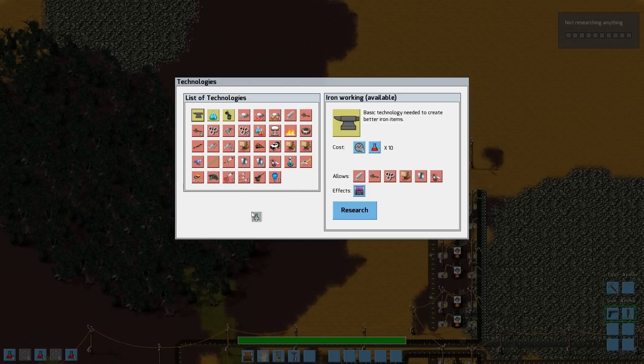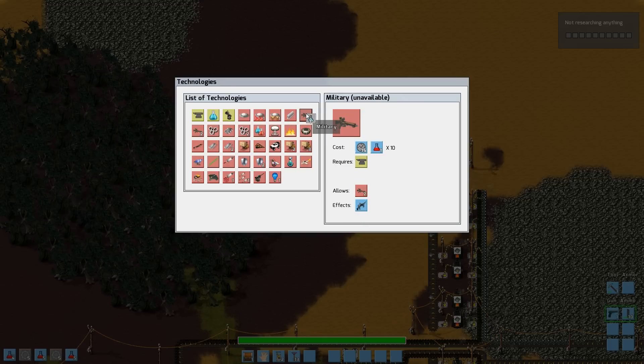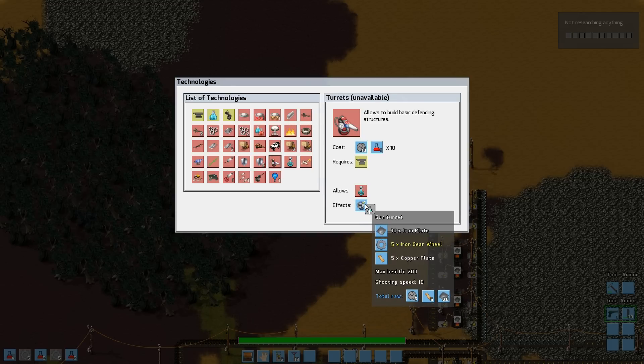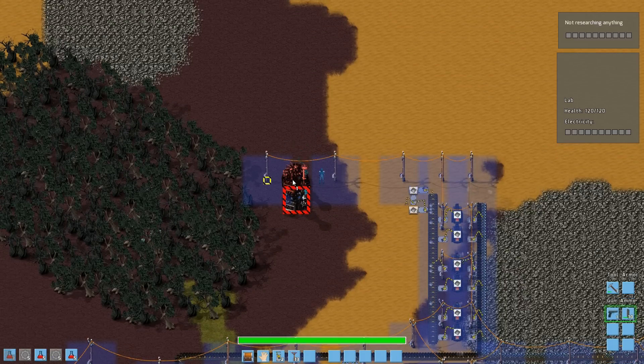To start the research, I will start with the iron working, which will allow me to research steel processing, military, automation, and turrets — with the turrets and automation probably being the most important ones. Because with automation I can build some factories. With the military I can get a machine gun. With the turrets I can get guard turrets, which will shoot the aliens, which haven't showed themselves yet, but I'm sure they are coming.